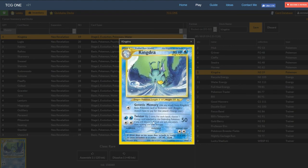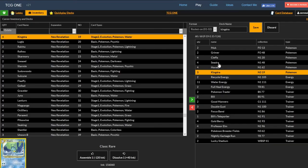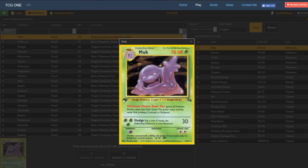Genetic Memory is always the other option. If a Kingdra goes down and you don't have Twister set up, Genetic Memory still allows you to attack. So it's a pretty good card in general. But let's see what the rest of the deck looks like. One thing to mention about Kingdra is there are no abilities involved — it's just attacking and denying energy. A lot of decks in the meta are ability-focused, and the tier 1 decks all rely on abilities. So the best pairing I could come up with for Kingdra is to pair him with Muk.